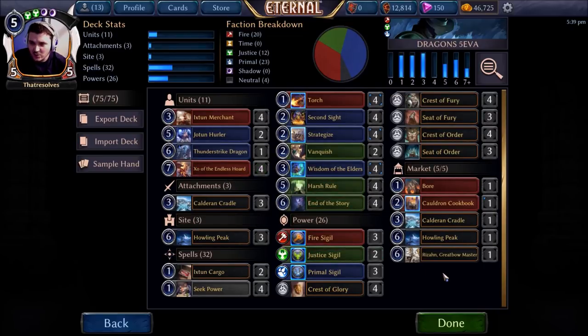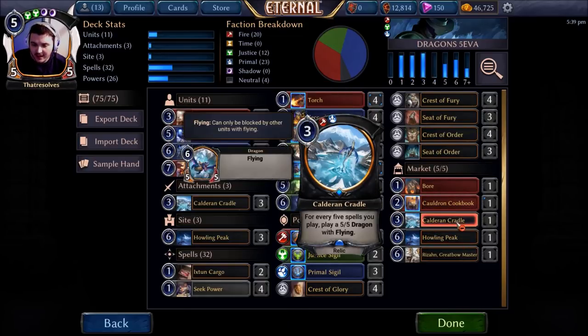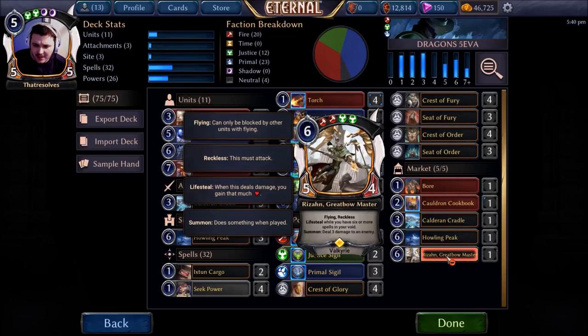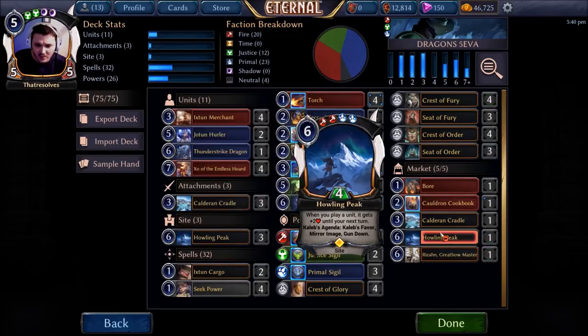One interesting thing with this deck is we've ended up having to play perhaps the worst merchant in this faction pairing — the Extra Merchant. The tier list would probably be Smuggler, then Jennev, then Ixton. It's a bit underwhelming but it gives us access to Boron Cauldron Cookbook, and because it's a merchant rather than a smuggler, we can put Calderon Cradle and Howling Peak in the market. I've also got Rizan — Rizan's not dead, Rizan is still good — I don't want it in the main deck but I'd like to be able to grab it.